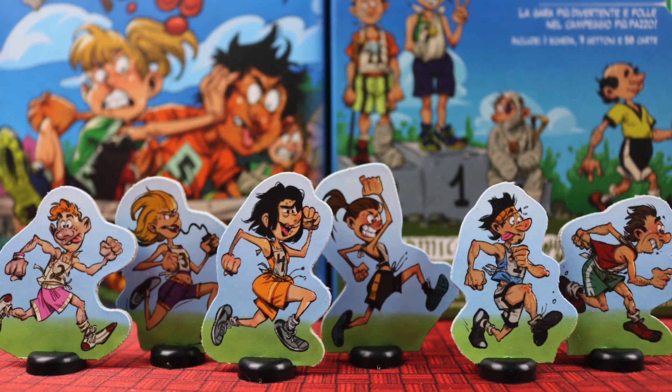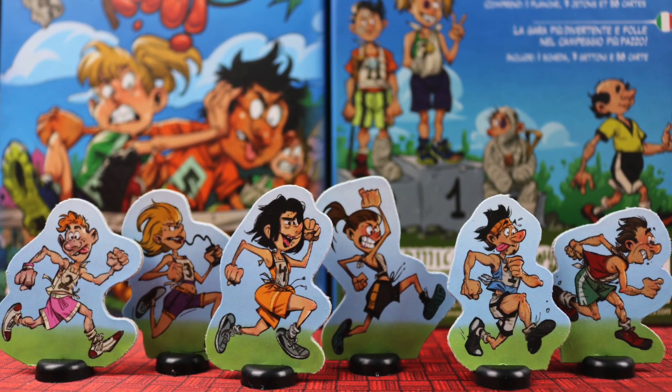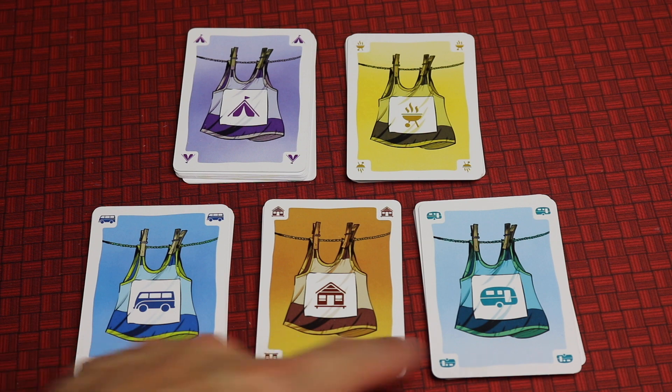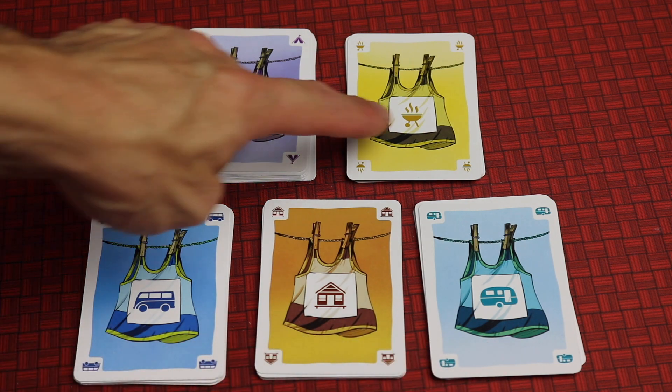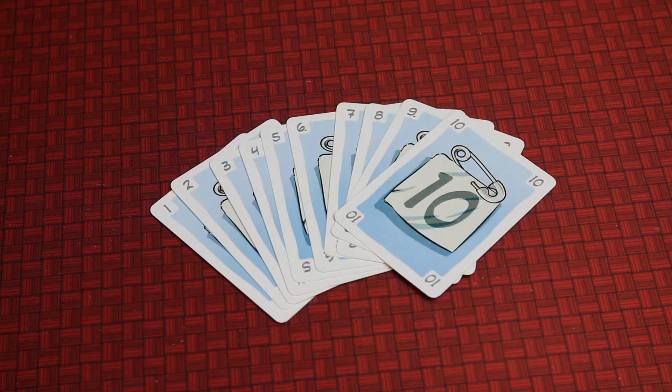In Camping Run you're going to select one of these racers to be yours and you're going to be racing through the campsite trying to be the first to the finish line. After selecting their character, players get to select a deck of cards. Each of these decks of cards are essentially the same — each one has its own color and icon so you can pick the one you like the most. On the back sides will be cards numbered one through ten, and everybody's deck has the same ten cards in it.